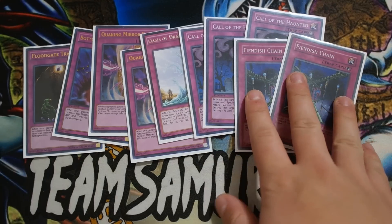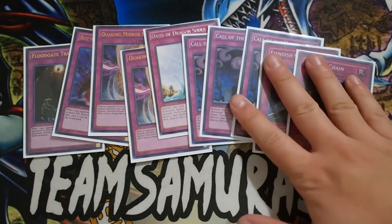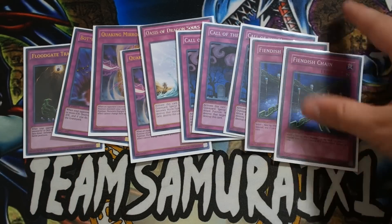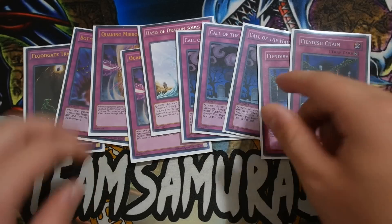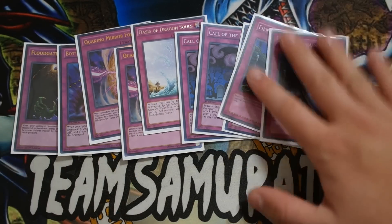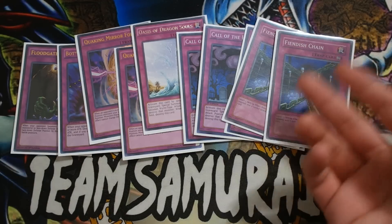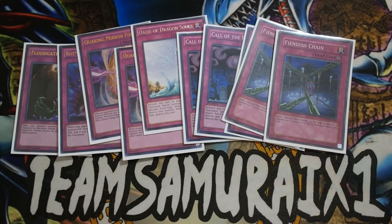Double Fiendish Chain — only two Fiendish Chains in my personal opinion. You can always recycle this card back again with Triver, which is pretty awesome. I felt like three is too much. I would definitely prefer to play cards like Floodgate or Quaking Mirror Force over the third Fiendish Chain. Double Fiendish is still a really good card for the sole purpose that it is a Continuous Trap, which is really, really nice. That's pretty much it for your Continuous side.